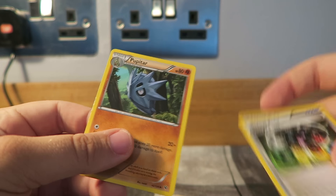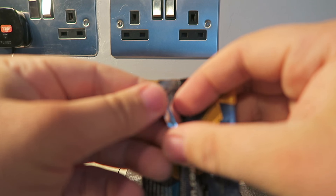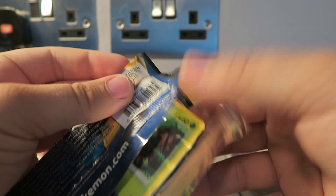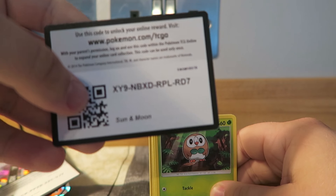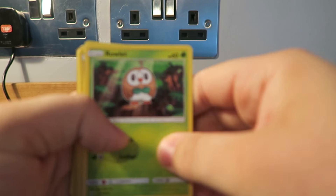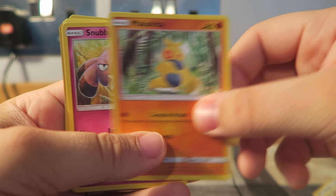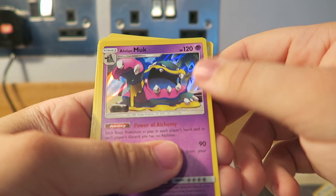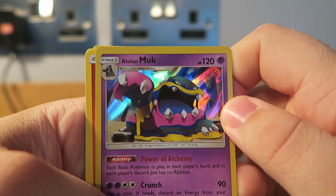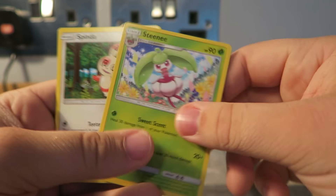Then we've got Serving, Energy Reset, and Pupitar. Now we're on to some Sun and Moon — this actually isn't a set that I know particularly well, it's one of the more modern sets, but we'll jump in anyway. There's a code for you guys. We've got Rylet, Dryze, Cuda Fly, Maquita, Snoopal, a reverse, Cremibule, and a nice holo Muck — that artwork looks incredible. A nice energy card, Energy Retrieval, Steenie and Spinda.